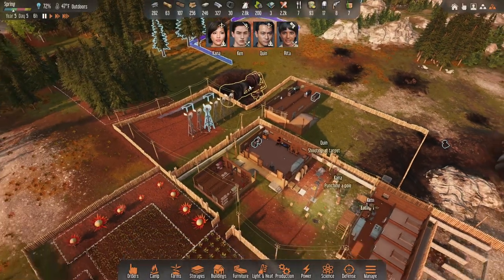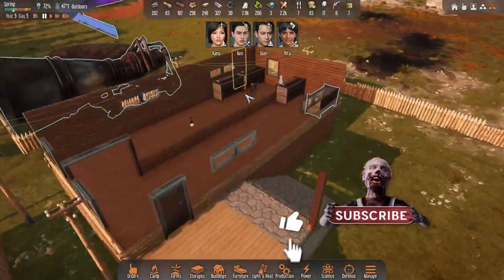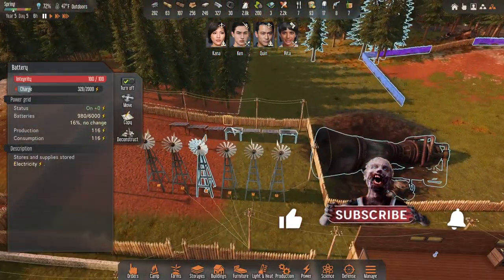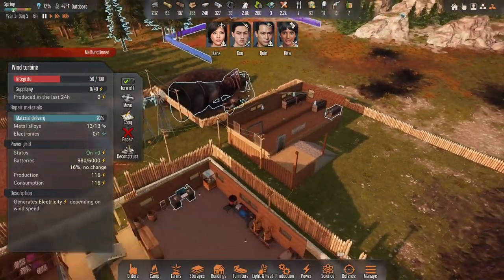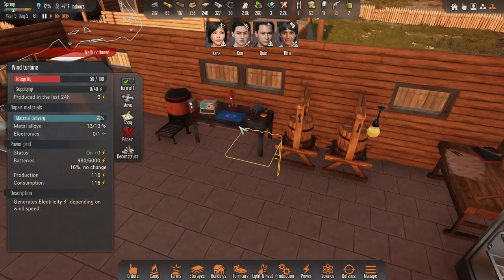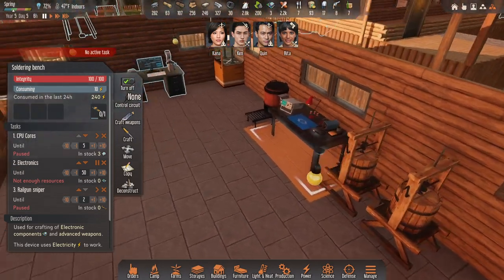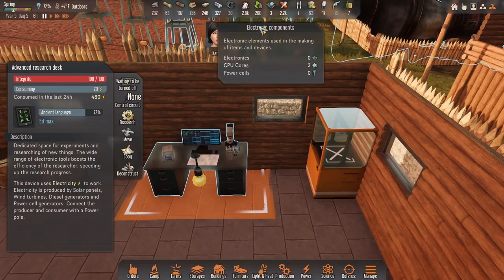Welcome back to Stranded Alien Dawn. We have some serious power issues — we're really getting hurt because we have a couple of solar panels down, two of my batteries are down, and I can't repair any of them because I don't have electronics. So I'm going to set this up to only make electronics; I don't have what I need right now but I'm going to try to get some stuff to make them.